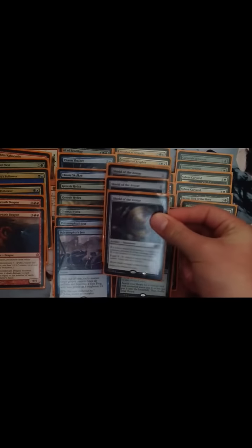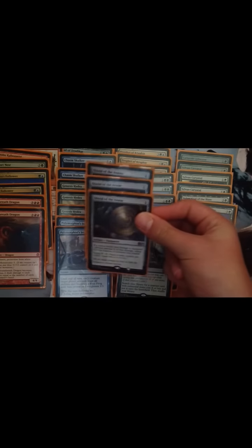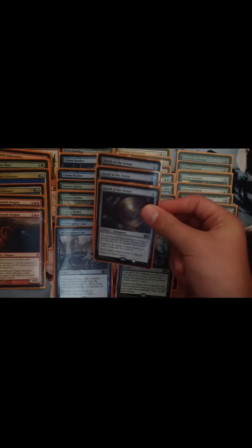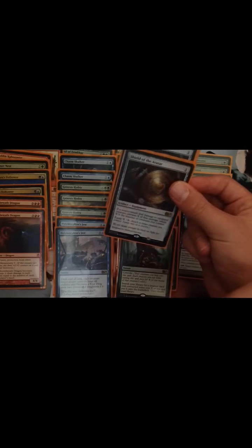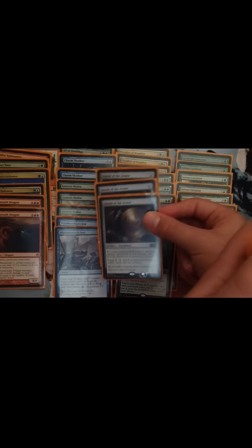I've got three Shields of Avatar, mainly for the Goblin Kaboomist so it doesn't kill itself. But it's also good for blocking if they have deathtouch, as it just prevents some of the damage. If you've got enough creatures it doesn't really die. You can play it first turn. I might take them out when the new set comes out and swap them for something else.